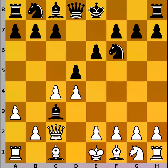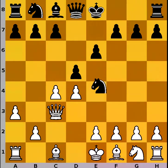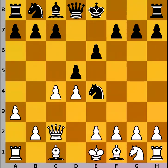Now white doesn't want to get doubled pawns on the c-file, so the queen recaptures on c3. Nowadays here black usually takes the pawn on c4, forcing the white queen to be active already in the opening, but in the game black played knight to e4, attacking the queen, so white removes the queen to c2, knight to c6, e3 and e5.